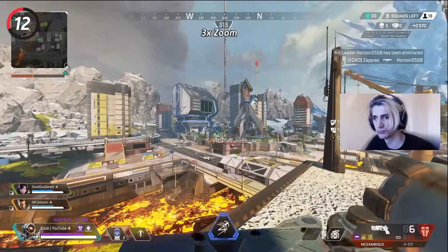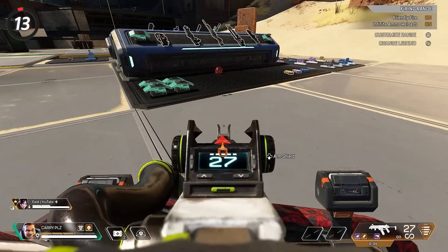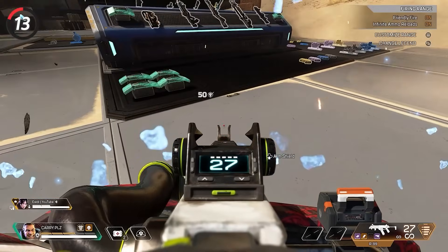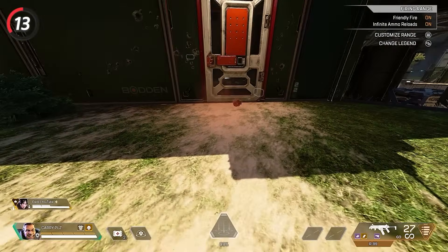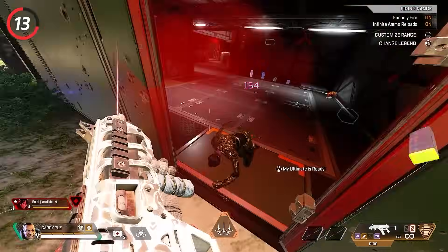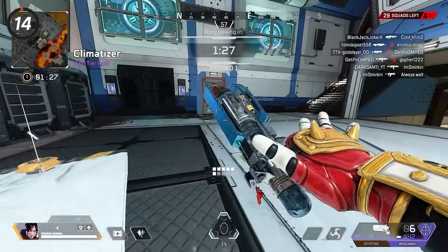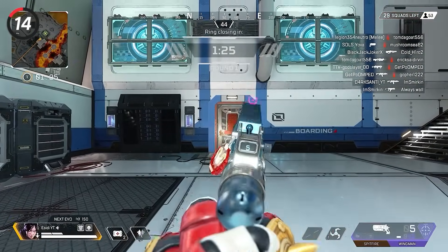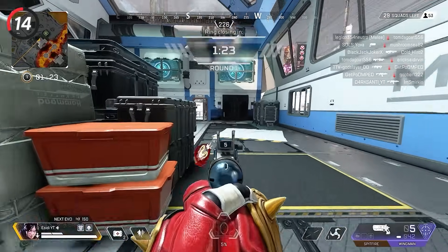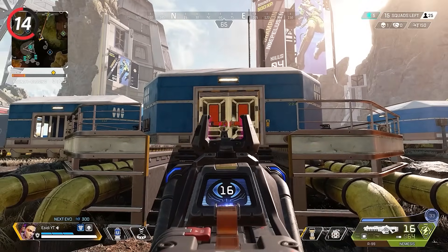Pathfinder's ultimate gives him a 3x zoom, making it very easy to spot enemies in the distance. Gibraltar's arm shield can be used to block grenades. A secret trick is to throw them beside a door an enemy is holding — when the grenade blows up, it breaks the door and enemies never expect it because they think you'll take damage too, but your arm shield blocks it. If you're further away from a door, you can open or close it by shooting the side with the door handle.